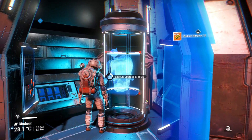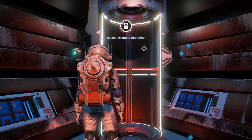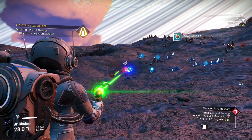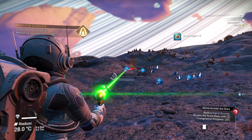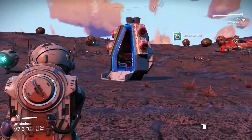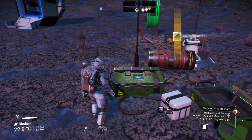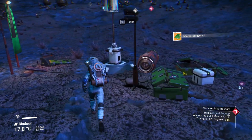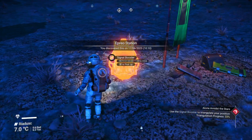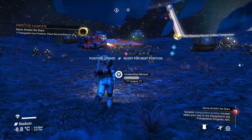We've got room for technology at the moment, so I'll take the inventory space for the suit itself. Let's grab this and then we'll put our booster down. We'll be making up more goodies out of it soon enough, so it's always good having it there. Let's just save it again. We will put our signal booster down here — triangulate. Done. Alright, let's go to the third position — ready for the next position.